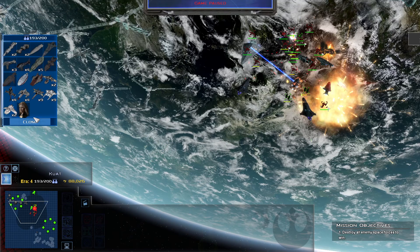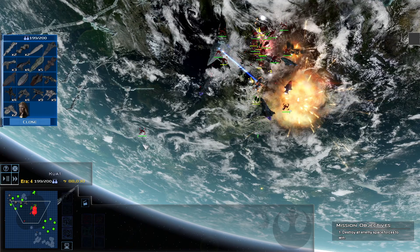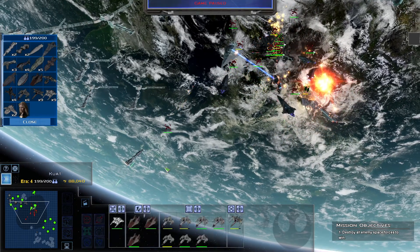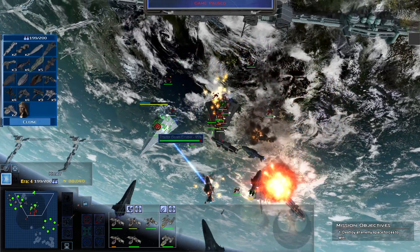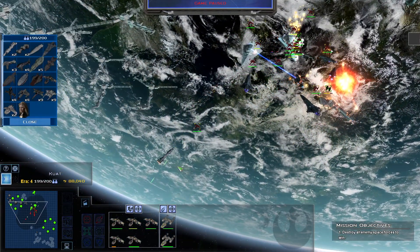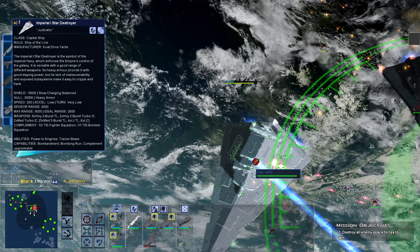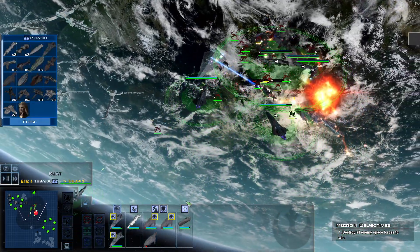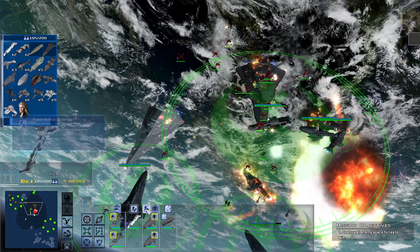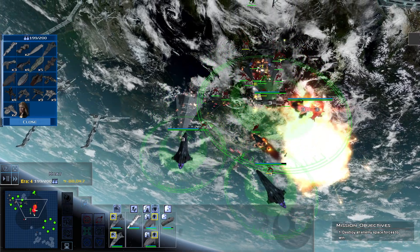Let's hit Rendili now. Where the hell is that Bellator? Did I take it out already while it was under construction? Alright, two large space stations, a medium one, and a mobile repair facility. Let's get our Nebula — fresh off the assembly lines, not a scratch on her. Barracuda as well.